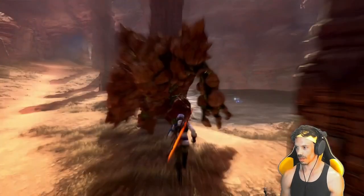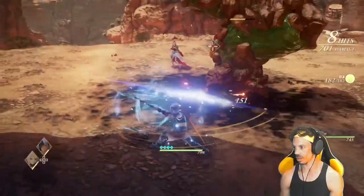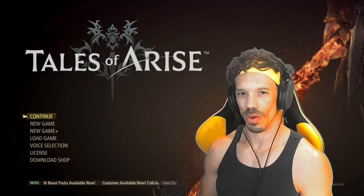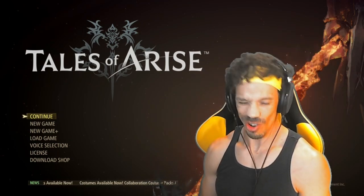Let's see if we can build a combo on this. Here we go. Take it down. Booyah! We're going to go over some of the best things to do in the Calaglia chapter of Tales of Arise, and we're going to start right now.